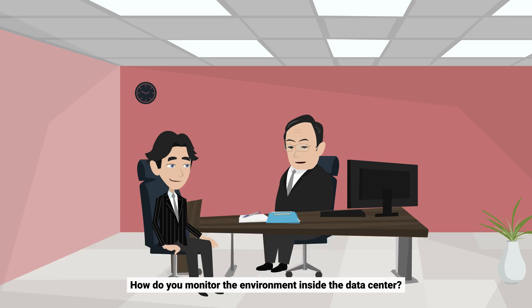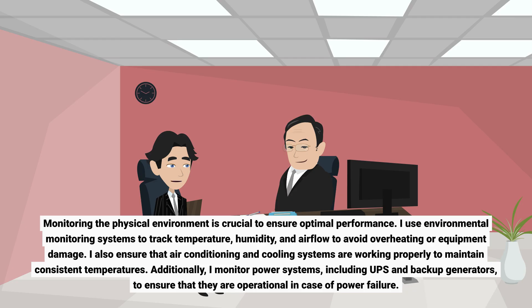How do you monitor the environment inside the data center? Monitoring the physical environment is crucial to ensure optimal performance. I use environmental monitoring systems to track temperature, humidity, and airflow to avoid overheating or equipment damage. I also ensure that air conditioning and cooling systems are working properly to maintain consistent temperatures. Additionally, I monitor power systems, including UPS and backup generators, to ensure that they are operational in case of power failure.